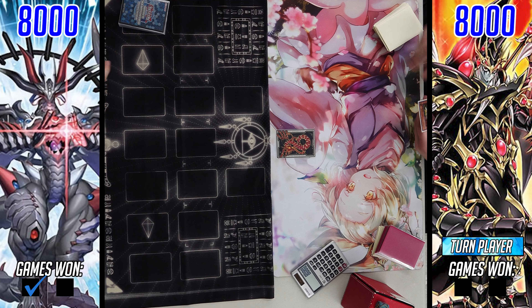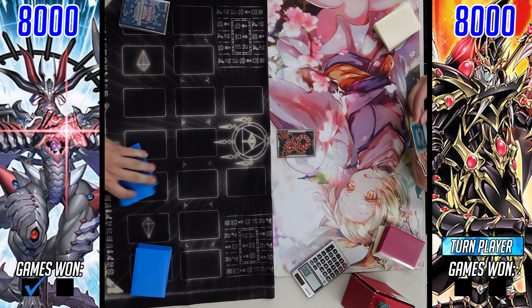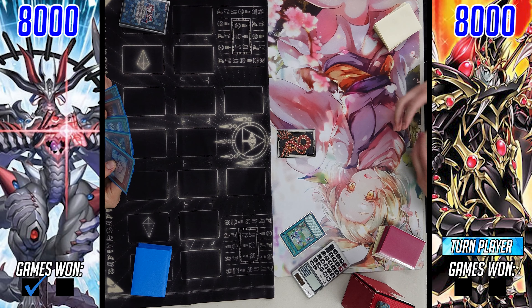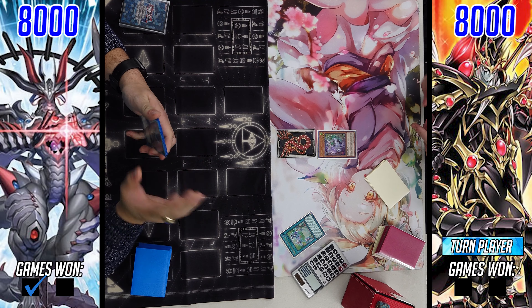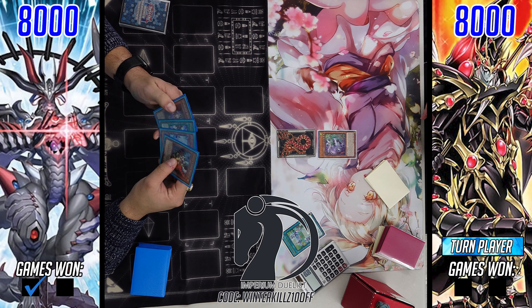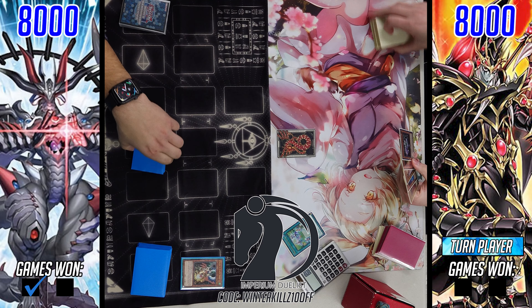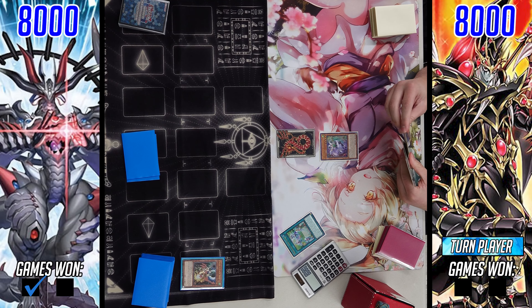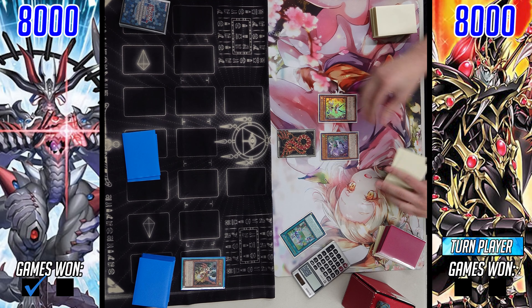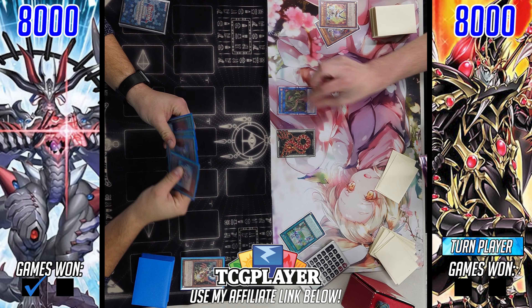That Celestial completely changed the tide of the game, and that's why I hate the card — you could be completely down in card advantage and it just literally catapults you back into the game. Quick shout-out to Imperium Duelist: if you're buying anything on their site, please use my discount code WINNERKILLSETOFF at checkout to save 10% off your entire order. And if you're shopping on TCGplayer, please use my affiliate link in the description below — the revenue from your purchase goes right back into the channel and helps out a ton.